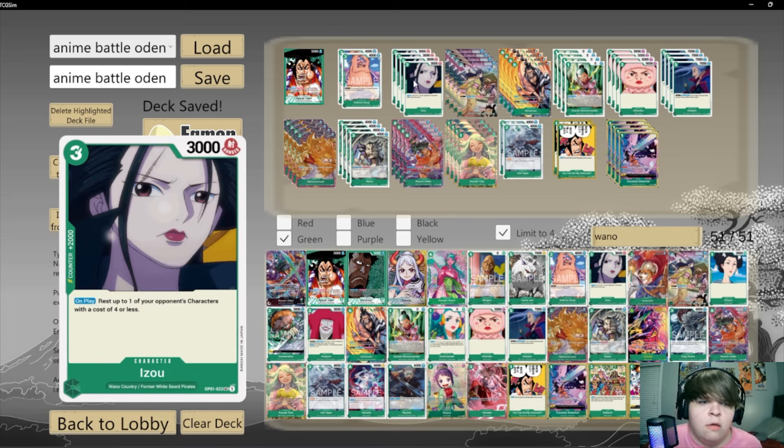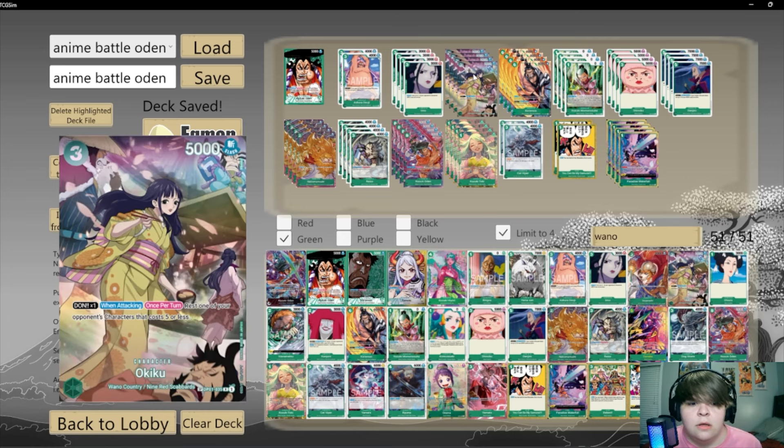Unfortunately the only 2k counter in our deck — in this entire archetype — is Izo, which is probably going to be the most playable card in this deck. Just rest for four or less, game-ending card.